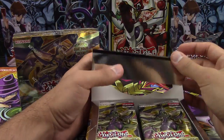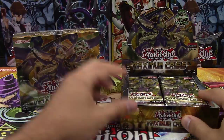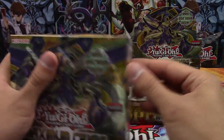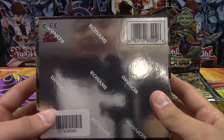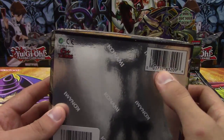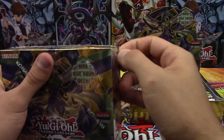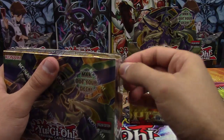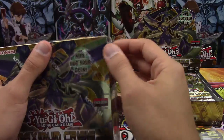Now, there is a rumor going around that Konami kind of messed up with Maximum Crisis and their boxes — like some of them don't even have Ultras or Secret Rares. I was told by the shop I went to that if that does happen, you need to just send the barcode to Konami and they should replace it. I would still keep your packs and cards organized, though I'm uncertain whether or not you have to return the box and cards with it.